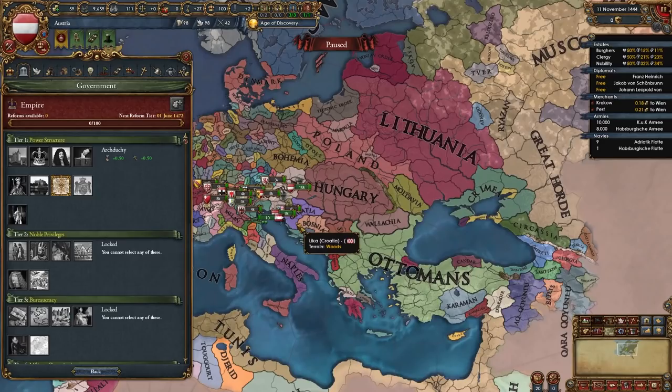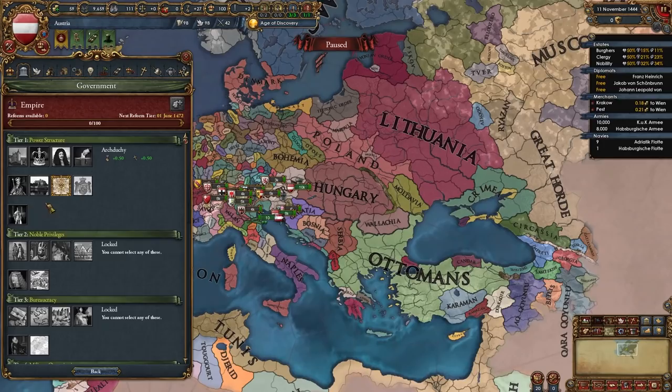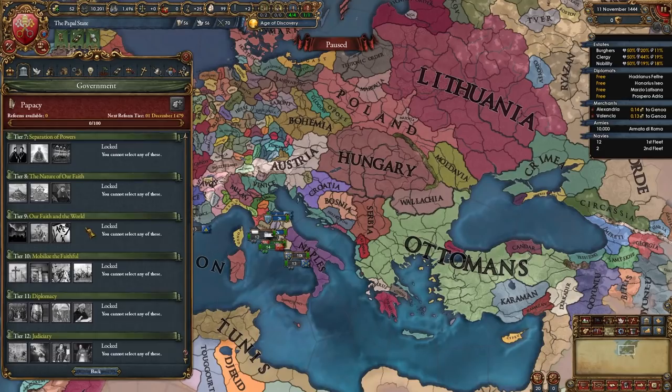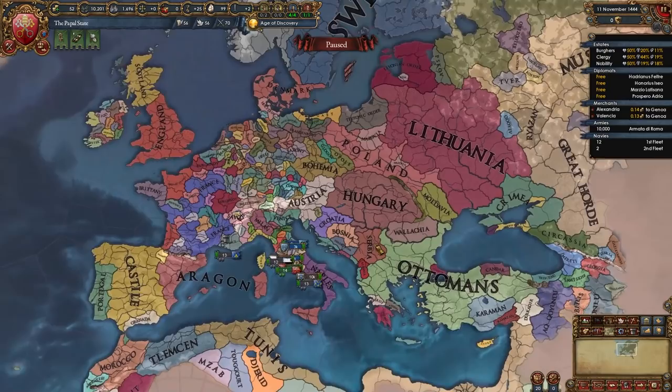Here we are as Austria, and we can see nine possible tier 1 government reforms: Austrian archduchy, a regular archduchy, Habsburg monarchy, and Austrian empire — one of my favorite nations in the game. Moving to the Papal State, another A tier nation, we see the papacy, tolerance, prestige from development, and dynastic theocracies. There are three additional tiers in theocracies according to the Steam description, giving 12 total tiers — definitely a lot of fun for the Papal State.